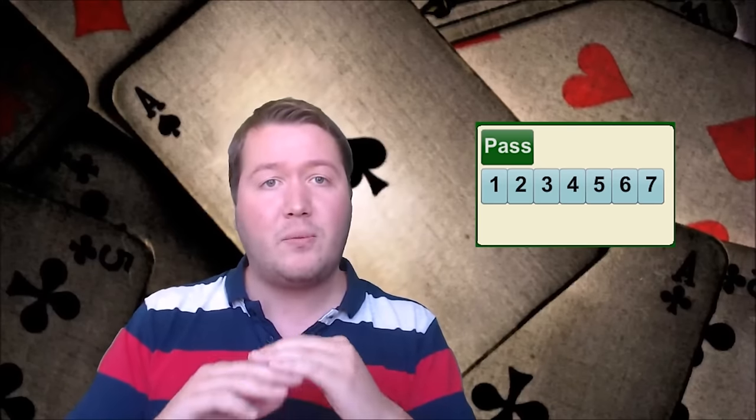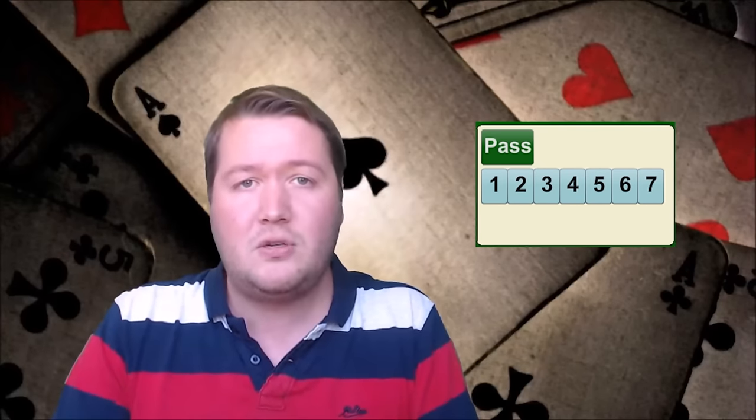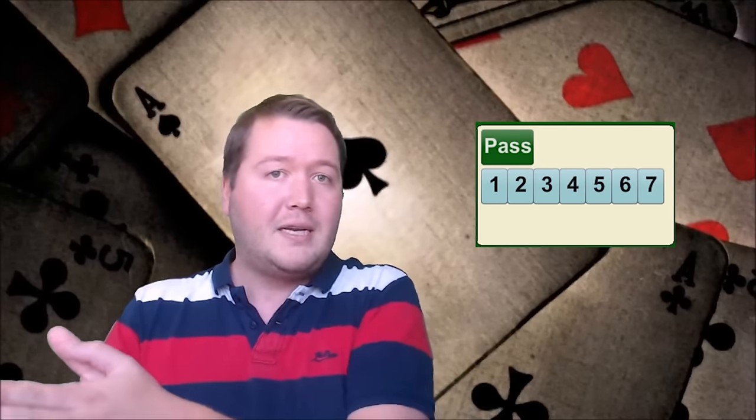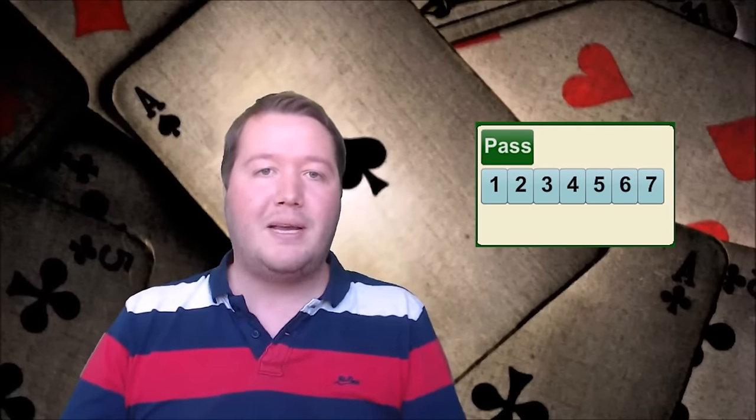There are different levels in bridge. What you're trying to do is bid how many tricks you're going to take, and the bidding goes from the one level all the way up to the seven level. This corresponds to how many of the 13 tricks you're going to take, saying you're taking one above the reserve. The reserve is set one above halfway, so at the one level you're going for seven tricks. If you bid at the seven level you're going for all 13 tricks.